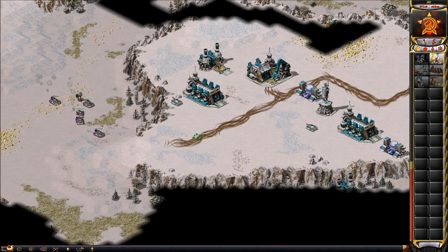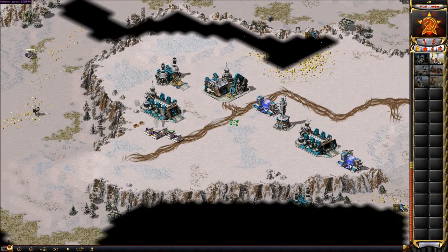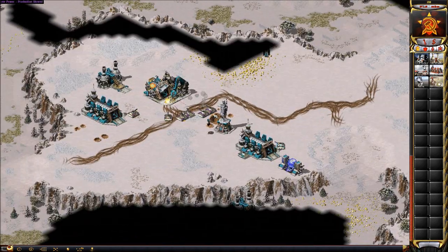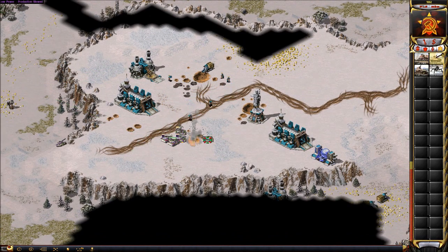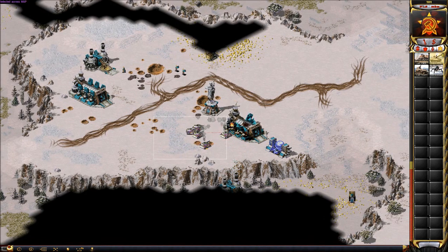That's his second war factory right there and it looks like I have enough to push up. He might spam sentry guns and drones, so I'm gonna attack the power plant first to get him on low power — that's gonna make it hard for him to make drones or anything. A lot of my tanks are damaged, and he could blow up all my things quickly with drones and sentry guns. But I got his power low.